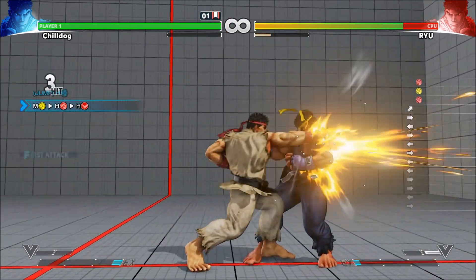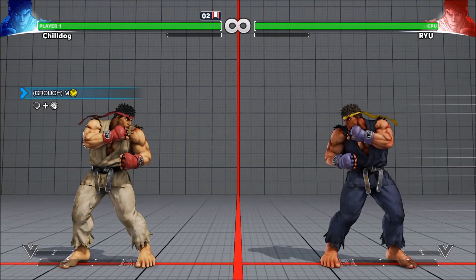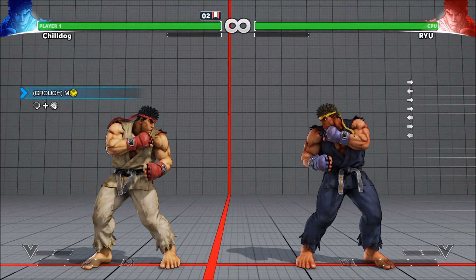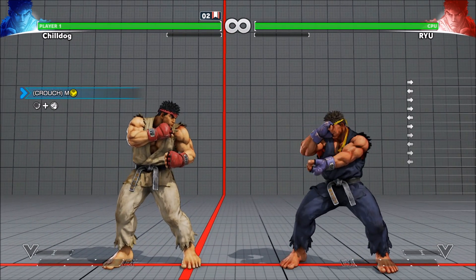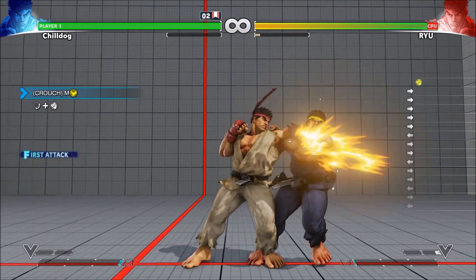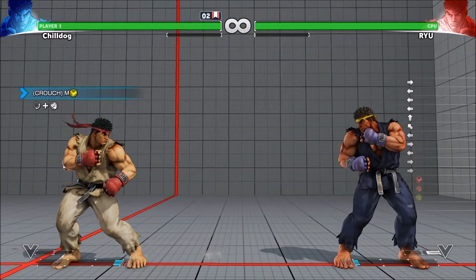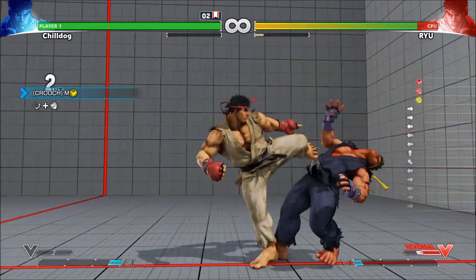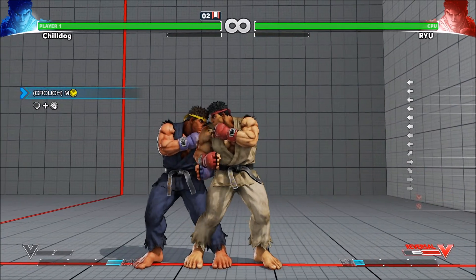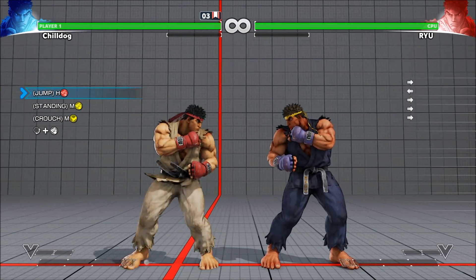This one is pretty easy. That's Ryu's target combo - in case you don't know, a target combo is just any time where your character has something specific that lets them cancel normals into normals. Ryu only has one; I think Ken has one as well. A few characters have them, but instead of linking the normals they're canceling together, so that's why that's called the target combo. This next one is a cancel - pretty simple, special canceling the crouching medium kick.